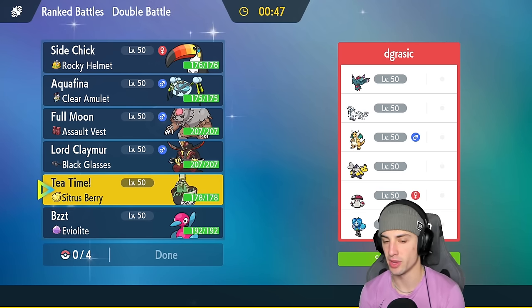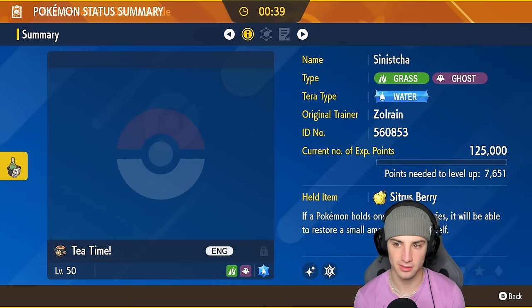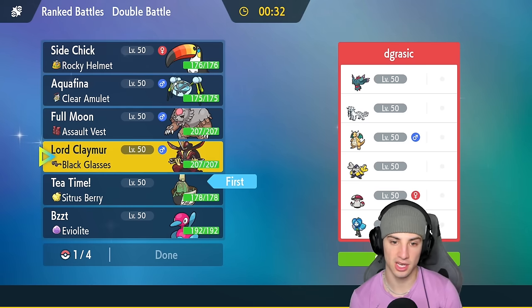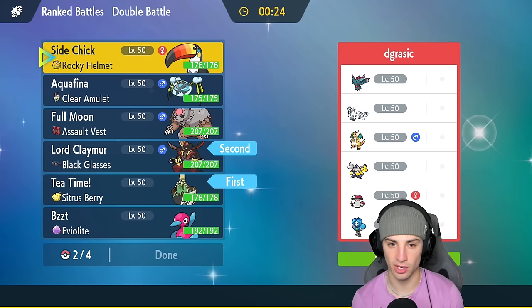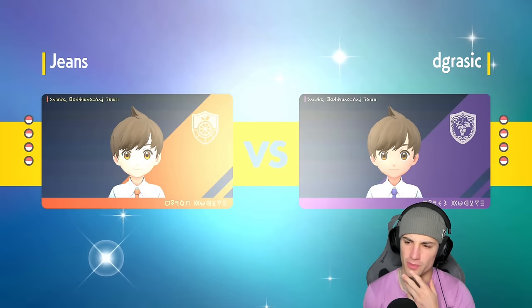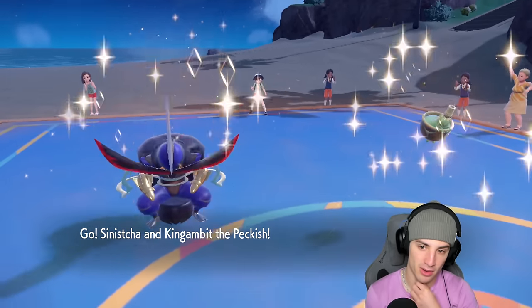Sinistcha might be a little better than P2 here — with Sinistcha I can Rage Powder and dodge first-turn priority. Ice Spinner is a little scary but we have a Water Tera to dodge that. I'm going to go Sinistcha for the lead. King Gambit is such a solid lead, I really like it. We're bringing Araquanid and Toucanon in this battle — I love these Pokémon. I've used Araquanid in Sword and Shield but not yet in Scarlet and Violet — this will be a first.